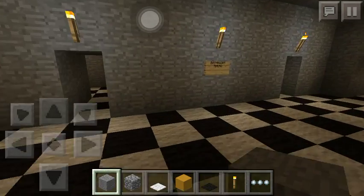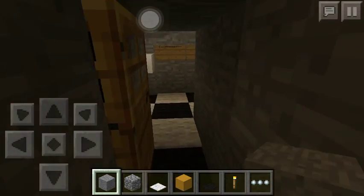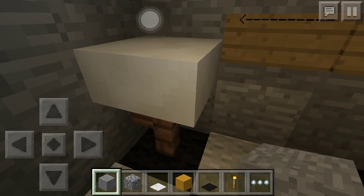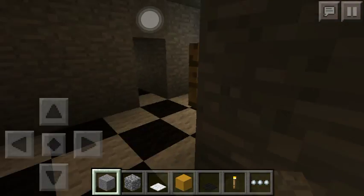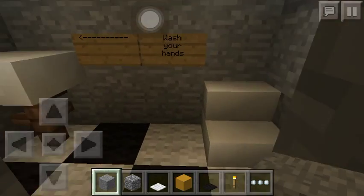One spot that Freddy likes to hide is near the bathrooms. We have the men's — I put 'wash your hands' and then a sink, which doesn't really look like one but kind of. There's also a tiny toilet which is really just stairs. And then for the women's, it's the exact same layout.